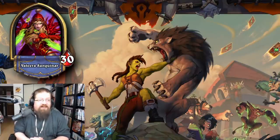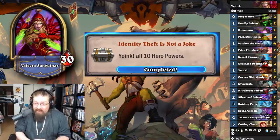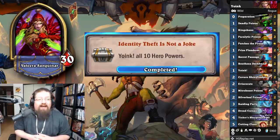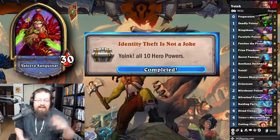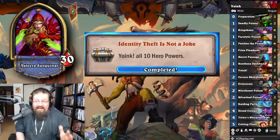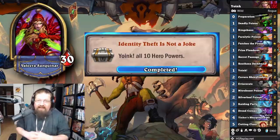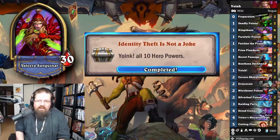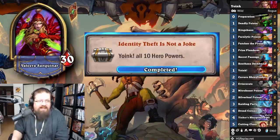Next we have the Rogue achievements. 'Identity Theft Is Not a Joke' — yoink all 10 hero powers. I played a high-cycle Kingsbane Rogue in wild and just kept track of the hero powers I discovered. Important to note: you do need to get the Rogue hero power — first yoink into any other hero power, then yoink again while it's up and you might be offered the Rogue hero power. Just keep yoinking; you'll eventually get it, and the achievement tracker will show your progress.